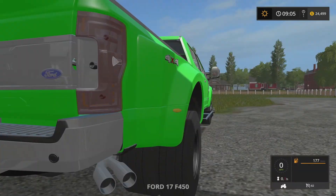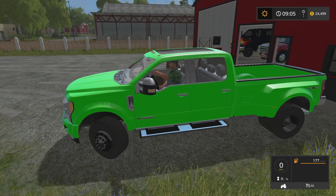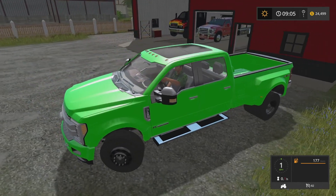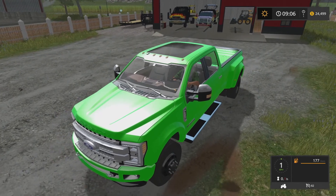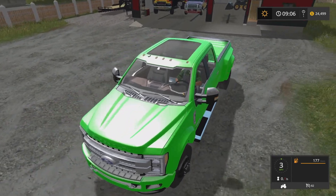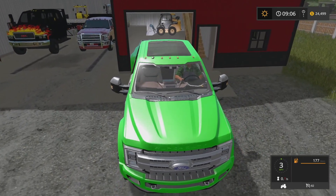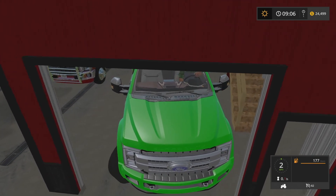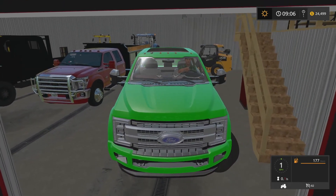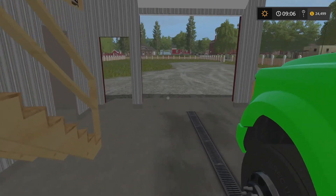We are going to move over the 2017 Ford F450 — this will be the truck that we use for our company. When we have to do any kind of mowing, we'll load a trailer onto this so we can save a little bit of money on fuel, since we won't have to use the big trucks. We'll just back this in here and shut down the engine.